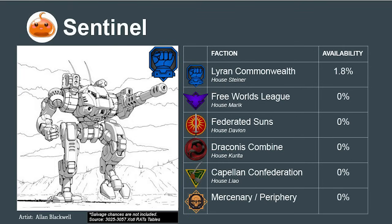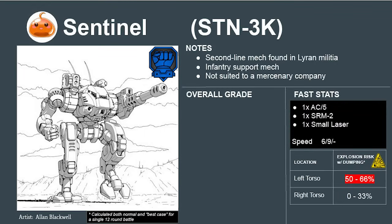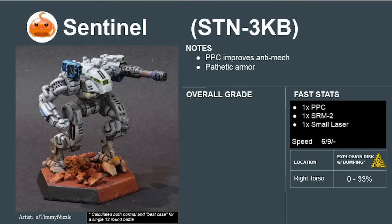The final mech in this group is the Sentinel, used by the Lyran Commonwealth as an infantry support mech in second-line garrison units. Its damage is too light to affect mech-versus-mech fights mercenaries typically face, and its armor is pathetic. F. Its KB variant has better firepower with a PPC, but still suffers from the low armor issue. F.